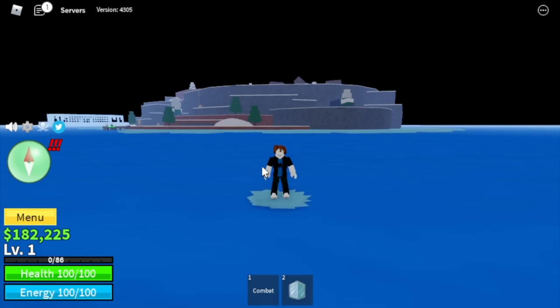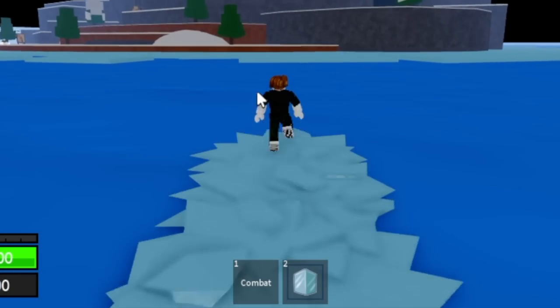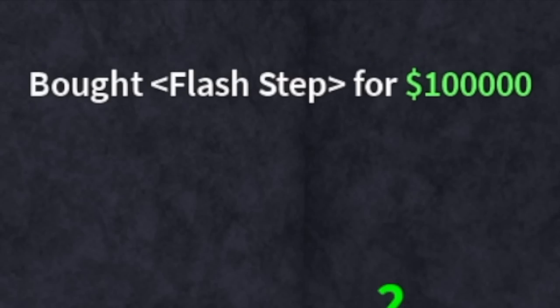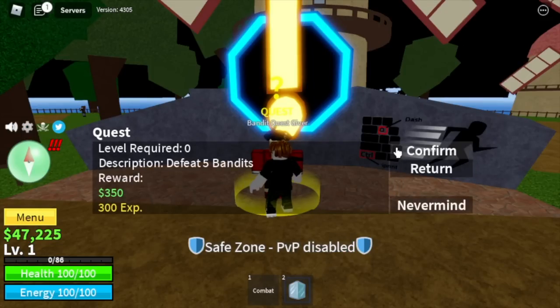For this video, our approach is different. We already have 182,000 in the level 1 account. We went to the Frozen Village to buy everything the Ability Teacher sells — Busuu Haki or Enhancement, the Sky Jump, and the Flash Step. After that, we're going back to the Starting Island and start defeating the Bandits.